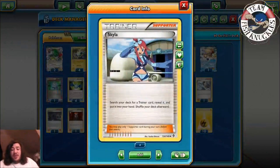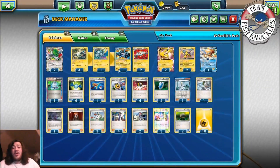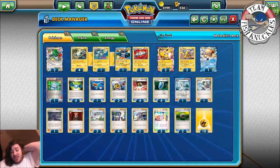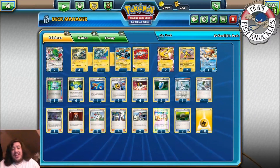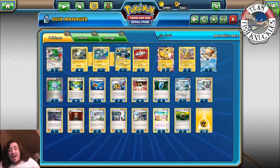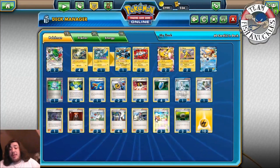Two Skyla to search for any Trainer card, reveal it, and put it in your hand. This can get Rare Candy, Super Rod, Superior Energy Retrieval, Ultra Ball, or Computer Search. What you could also do is Skyla for a VS Seeker, then use VS Seeker to grab any Supporter with the Magnezone. Or if you already have Colress in the discard pile, just Skyla for Colress and put it in your hand. You could also grab Tropical Beach.